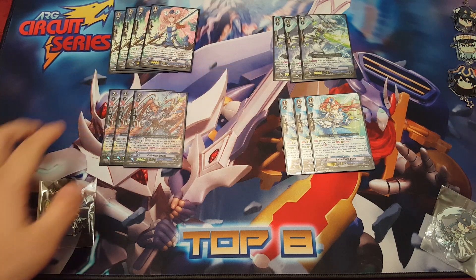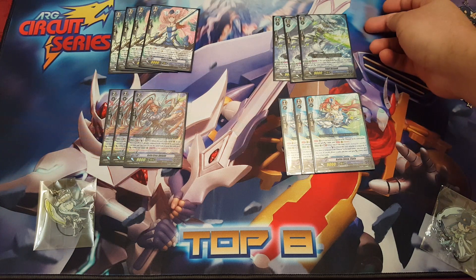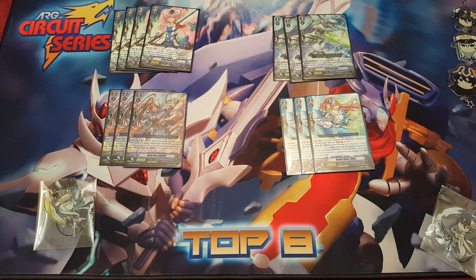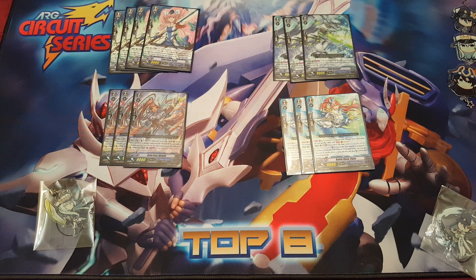After playing through the tournament, I'm definitely keeping this ratio. Onto Title - I technically used to play five (four Title plus a Benedict), then slowly reduced that number to one Benedict and three Title, and eventually removed Benedict. I don't try to call Title as a rearguard early on - it's not worth it anymore. You're better off riding it as Vanguard and then saving your other cards for first stride so you can explode and maintain hand advantage. That first stride turn is key.